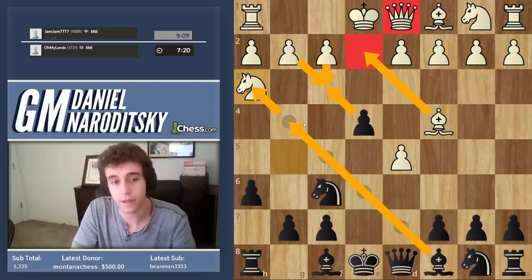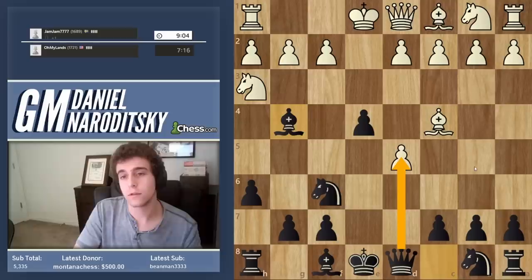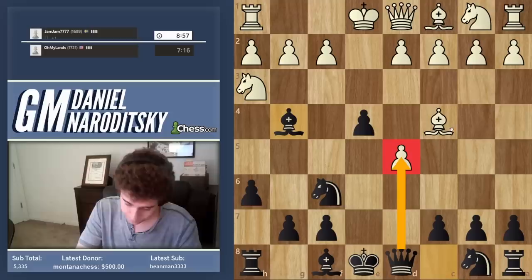If you look at his Queen, his entire queenside is undeveloped, so there exists the move Bishop g4. His Queen is trapped — he has to block that attack on the Bishop. He can do that in one of two ways: f3 exposes his position way too much, we just take that pawn and he can't take back because he loses the Knight. And if he plays Bishop e2, we've induced him into making his position even more passive, then we take the Knight and take on d5. It's about making his position as passive as possible.